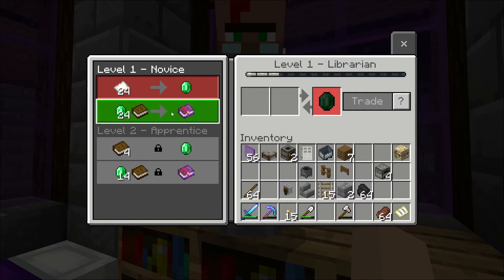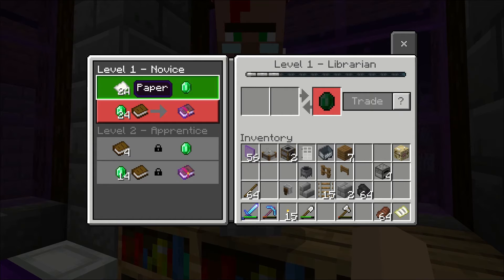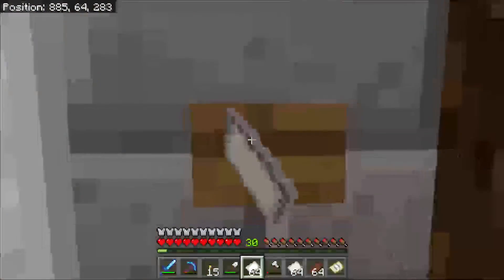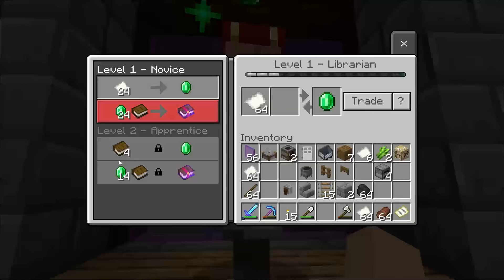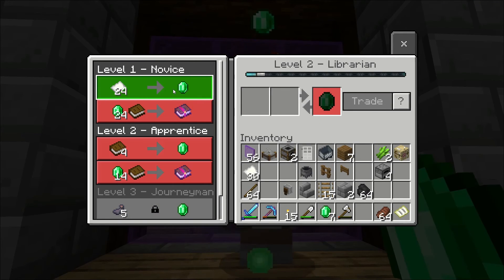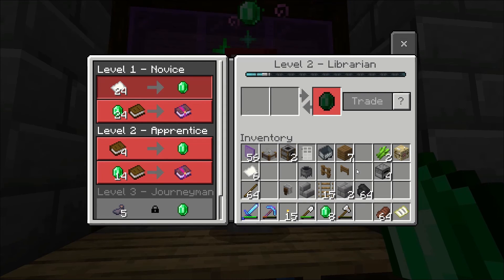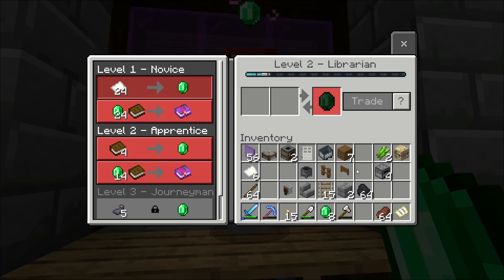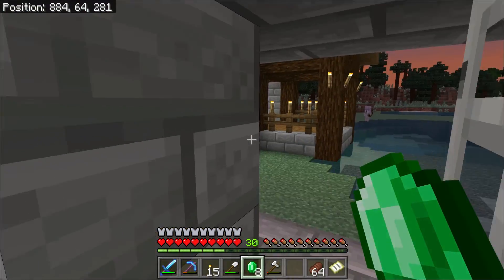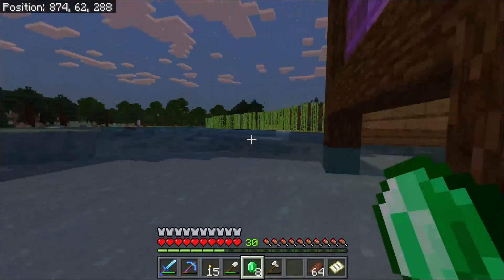Now what we want to do is lock this trade in. I'm going to go grab some paper so I can trade with him to lock it in so that way it doesn't change. I traded the paper and got eight emeralds for the little bit of sugarcane I had on hand, but I have more. It was paper.